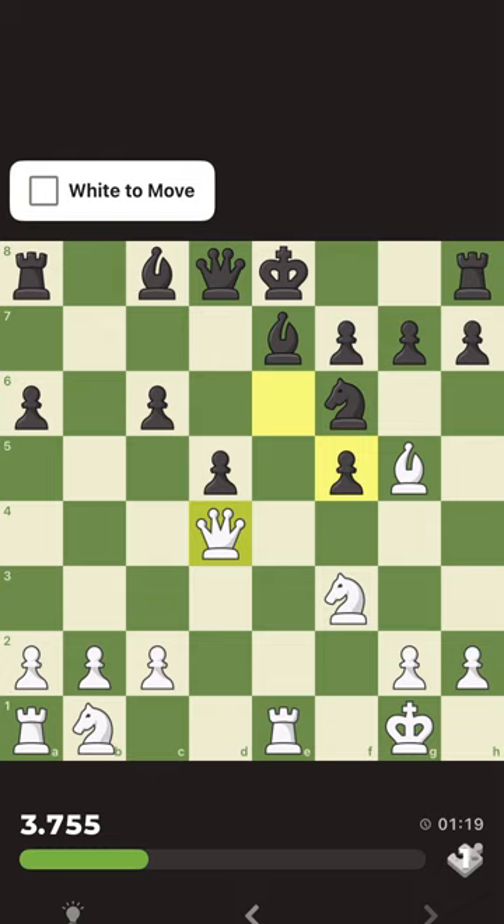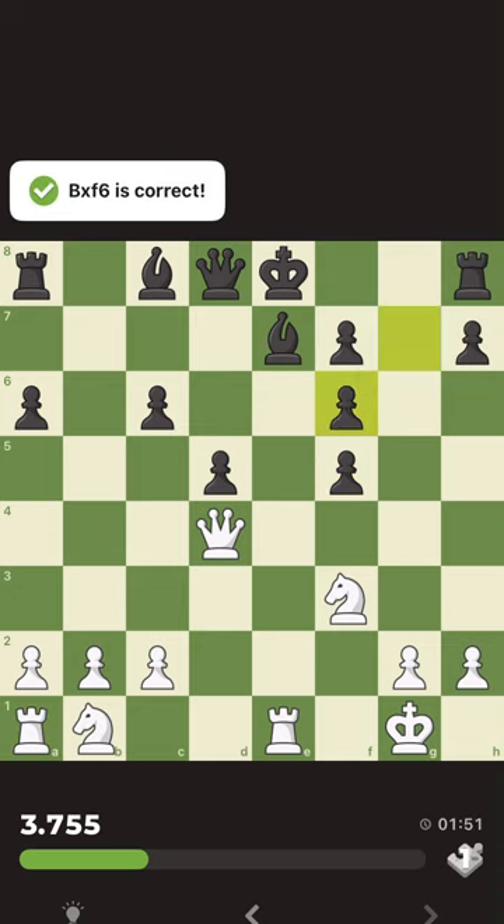The idea is: I take, takes, take with the queen attacking the rook, the rook comes up, I open the knight, and then my plan is to capture this bishop and bring this rook here. I feel it works, and I don't see an easy way for black to prevent me from doing this. So let's do this.